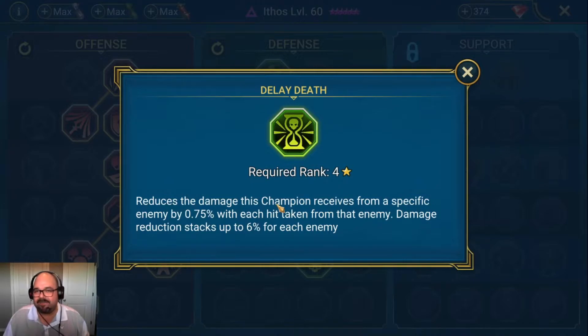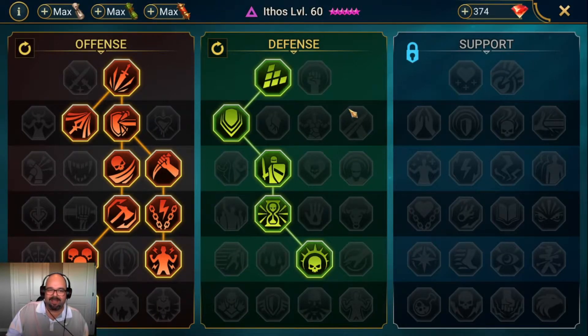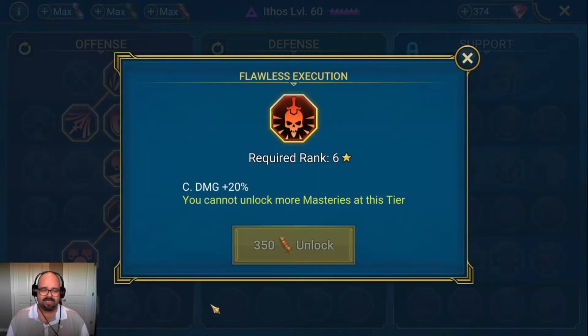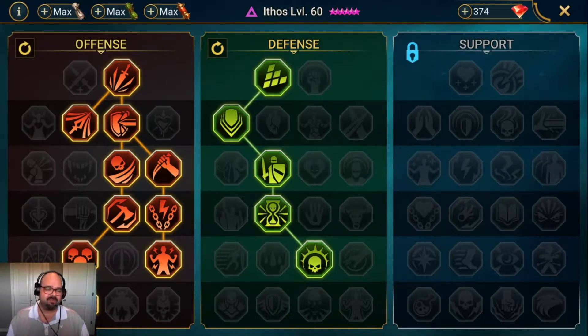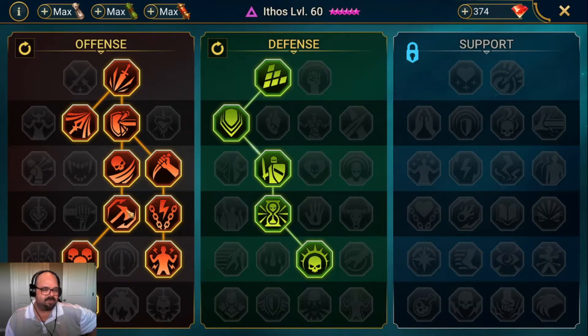How many times is Ethos getting hit and staying alive? The answer is not a lot, so I don't think the current defensive mastery is doing a whole lot for me. And the 50% chance of removing a debuff — maybe — but is that more important than getting that mitigation through the resistance path? That's what I think I'm going to change. On the offense side, the obvious ones are crit rate and crit damage. Early game I went with Flawless Execution, but there was a point at which I knew I had to switch him over to Helmsmasher.